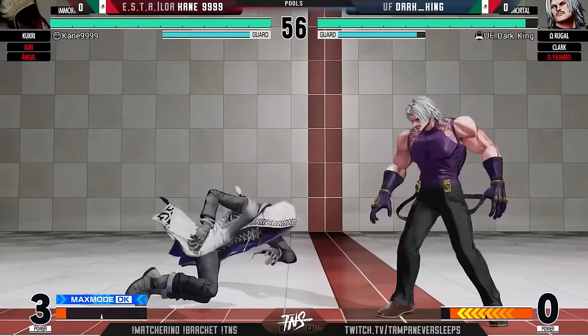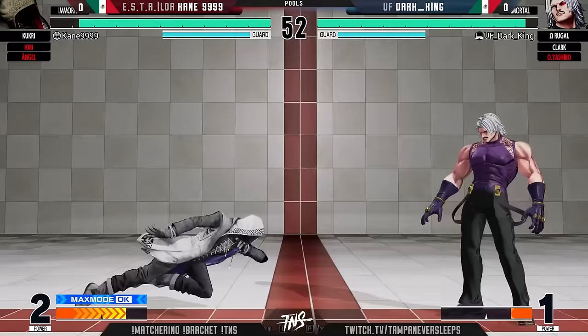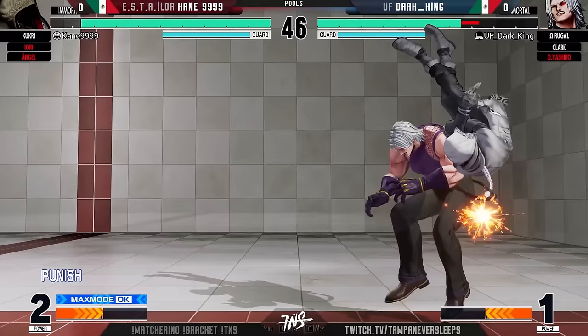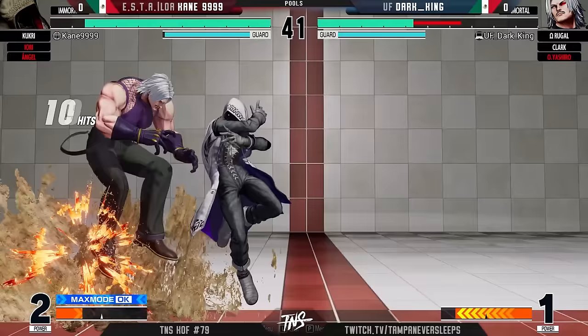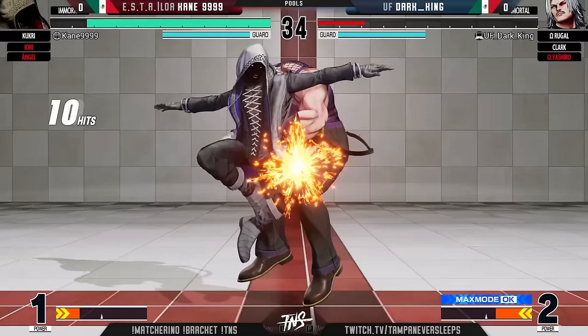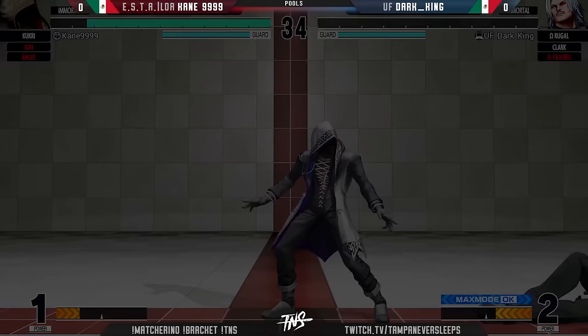Here we go, 2-3 coming in now — the man with the sand, trying to sandblast him. Dark King jumps to the other side and still gets caught at the 2B. The hesitation into the flip kick — that was cute. Good punish — look how much time he has to punish that. Hit him with the pose, and now it's time for Clark to come on in.